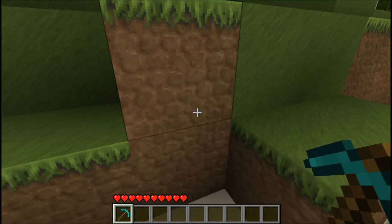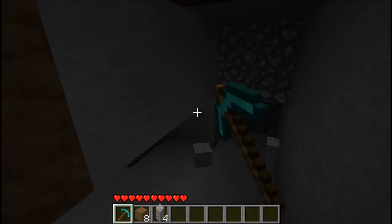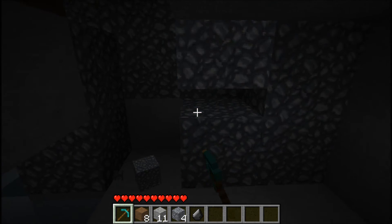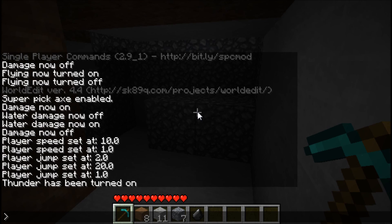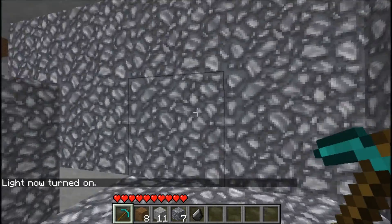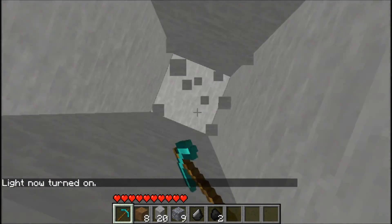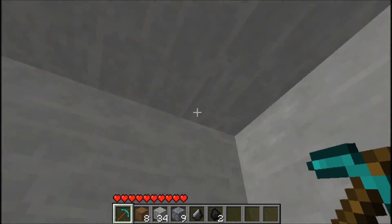Another thing: if you are mining and you do not want to place all those torches, do you notice how it's kind of dark in here? Just type light and it's light. This is very, very useful — you can just see anywhere.